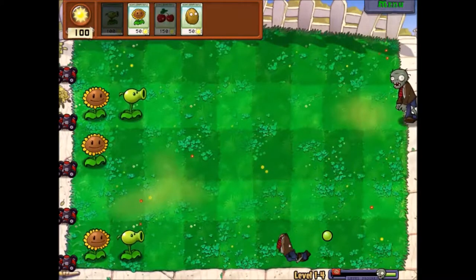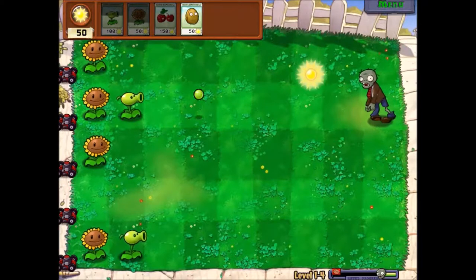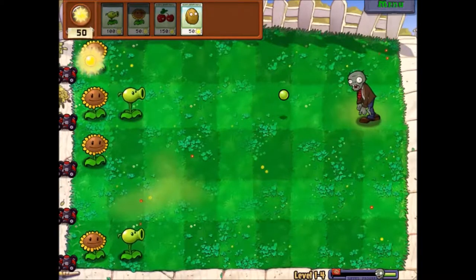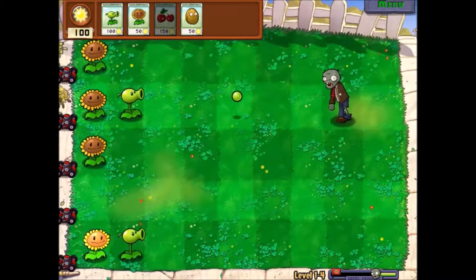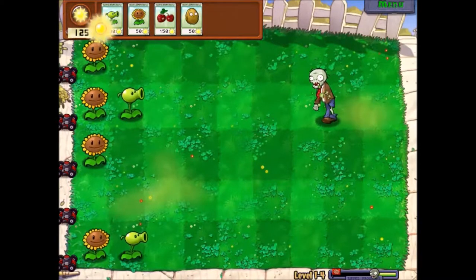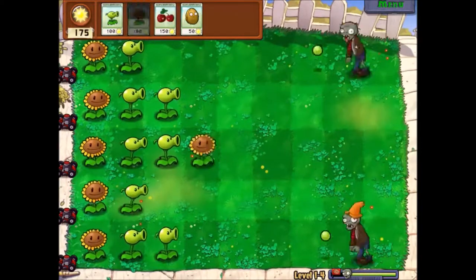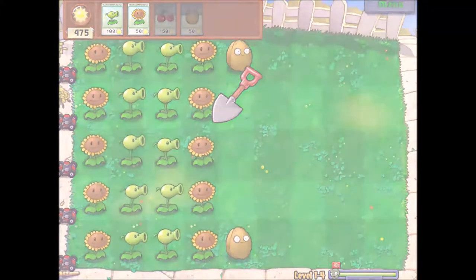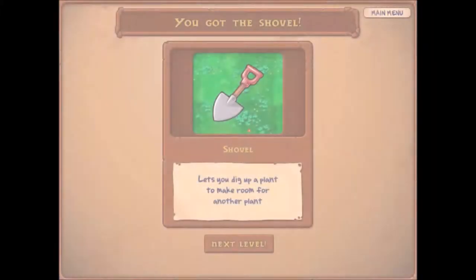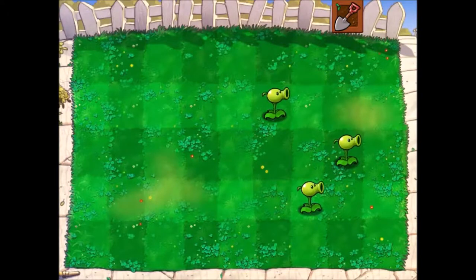Time can easily disappear when you're having fun on this game. So let's go ahead and speed this up a little bit more. And now we get the lovely shovel, which we can use — yes, shovel — and now we can remove our plants if we need.